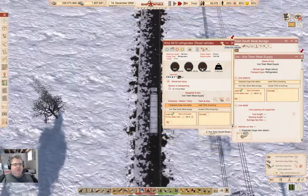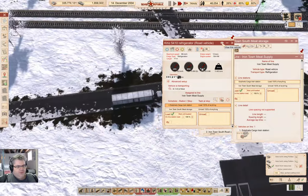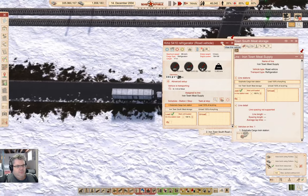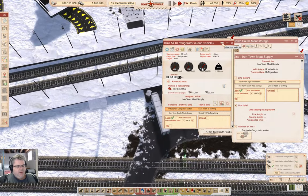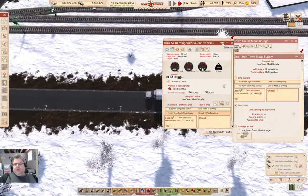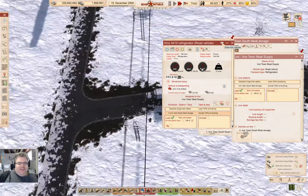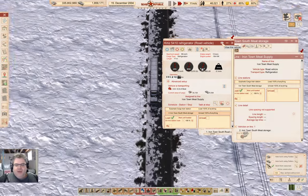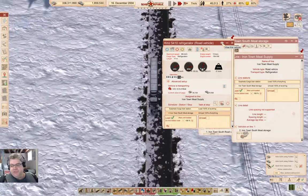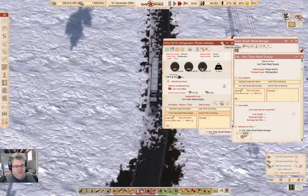I knew I'd missed something somewhere in the meat distribution, but that is the way it is. We load up with meat, off we go. In case you weren't aware, you can load up trucks at train stations — it's a thing that works and can be quite useful. You can also load buses at train stations, so a passenger train station can serve as a bus station if you really want it to.